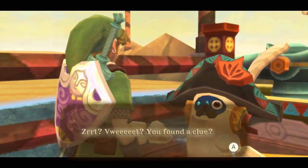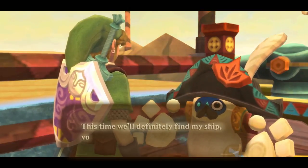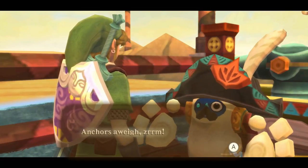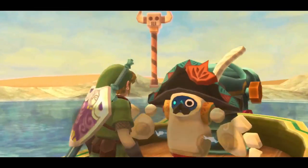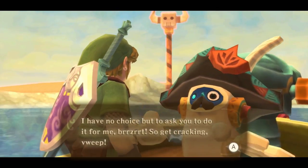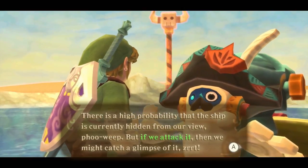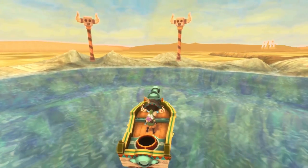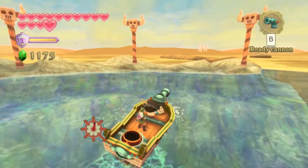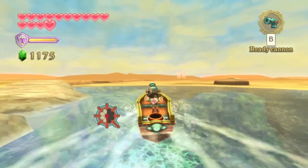The game does force you to go in this order — if you try to come to the pirate stronghold early, Skipper won't let you, first because you don't have a sea chart, and then because he makes you go to the shipyard first. Now that we can dowse for the sand ship it's easy to find. Its initial location is always the same — just north of Skipper's Retreat, kind of in the open sea area at the entrance of the Lanayru Sand Sea. Head over there following the left wall.